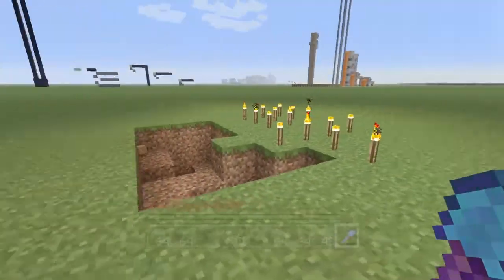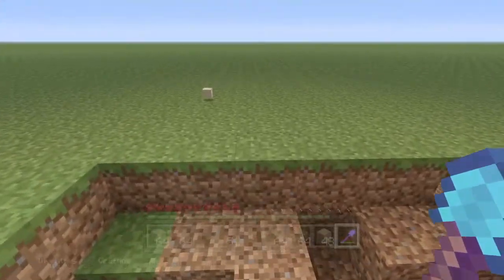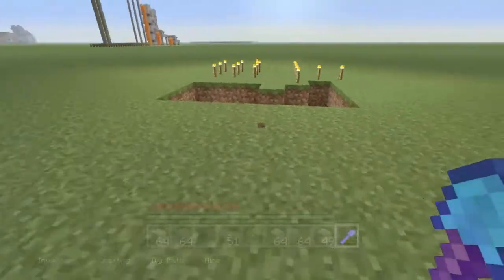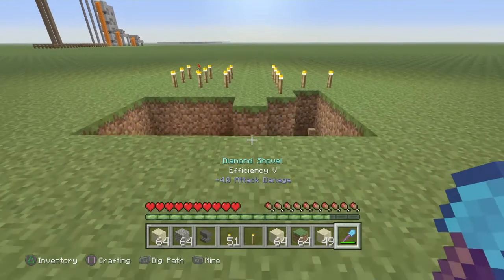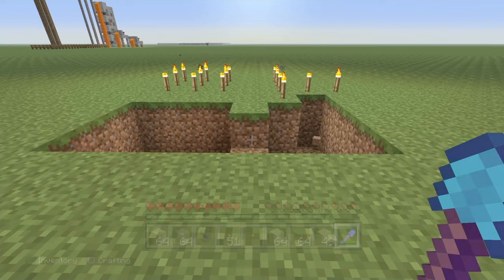So the quickest way in Minecraft to get concrete powder is to use an efficiency five shovel to get the sand and the gravel. Thanks for watching — make sure to like and subscribe if you enjoyed.